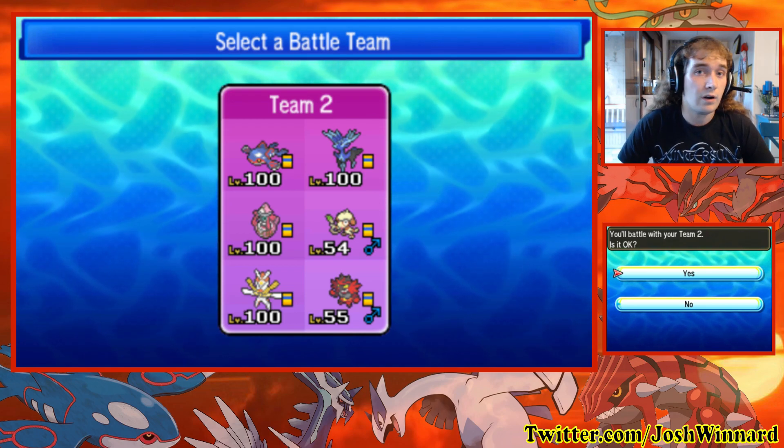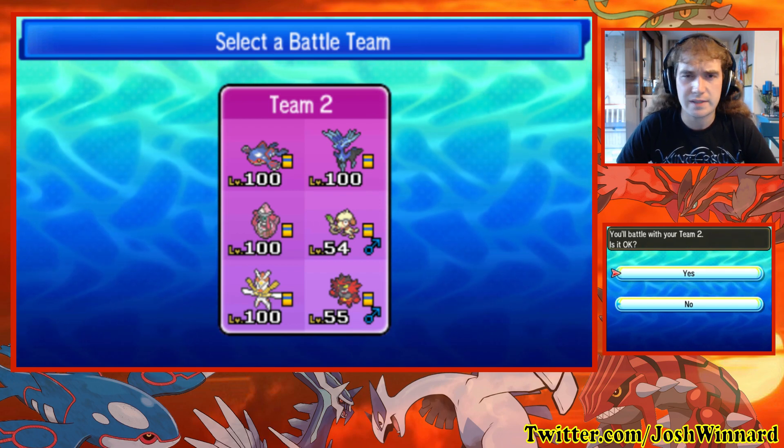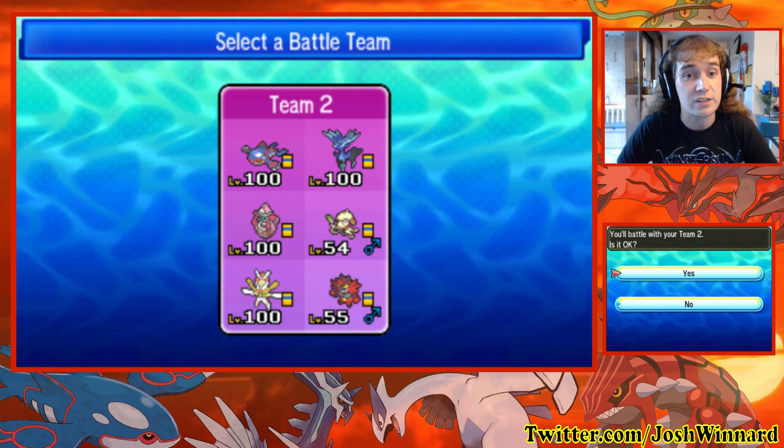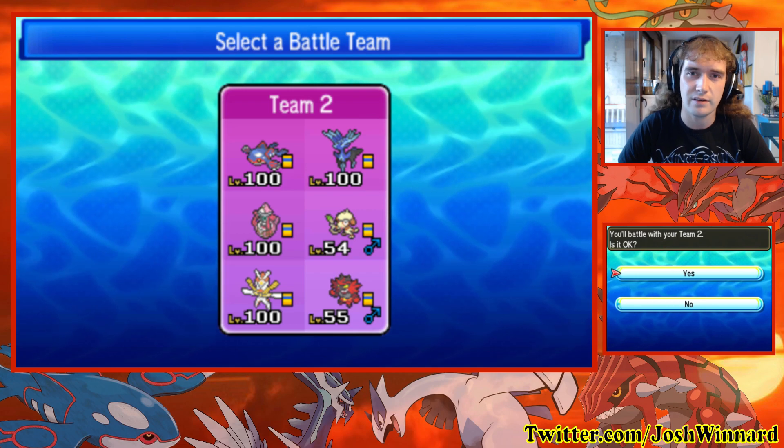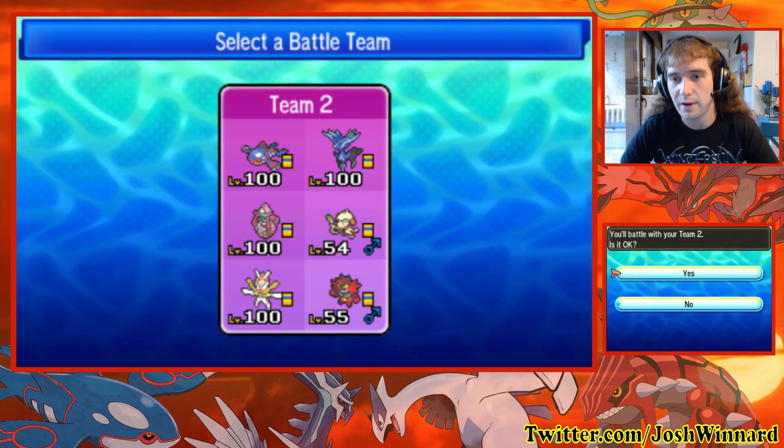Pretty basic Incineroar. We've got Fake Out, Knock Off, Flare Blitz, and the last move is Roar. On my other team we had Snarl, but I honestly didn't use that very much. Obviously I couldn't use Roar on an Assault Vest Incineroar, so I think Roar is actually a lot better.